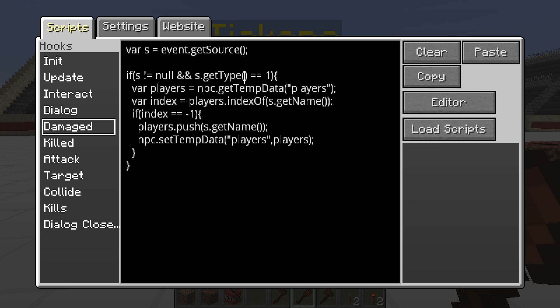Essentially what this script does: if the target is struck and it is a valid target, we grab the players array, we get the index of the current player who smacked them. If the index is negative one, that means the player has not been added to the current array, so we add them and save it. Next time the same player punches them, we'll get their index from the array and won't add them again. By the end, everybody who participated in the combat will be added to the array.